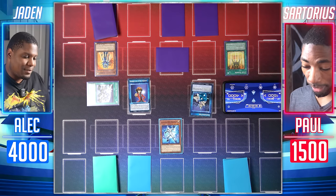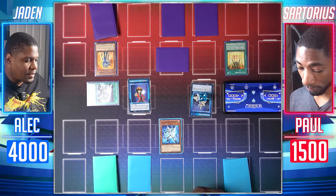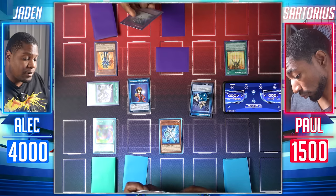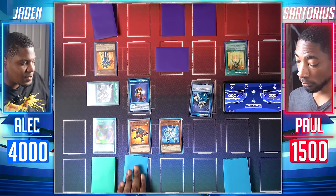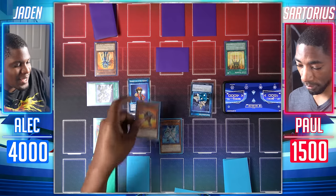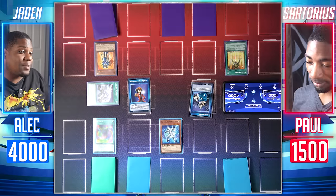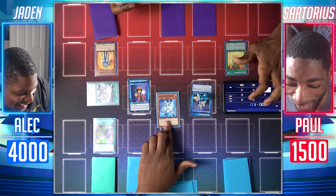Draw for turn. I forgot to flip the coin for Light Barrier — I get heads anyway. I'll activate Neospace — we both get field spells, allowing my Neos fusions to stay on the board. I'll normal summon Neospatian Grandmole and enter battle. Grandmole attacks your face-down — both return to hand. It was Arcana the Fool. Aelius attacks for 1,900 and ends the duel.